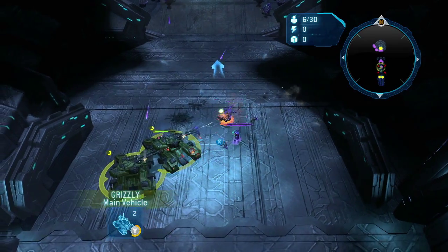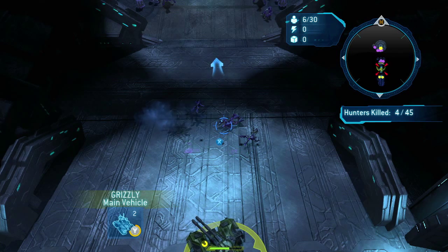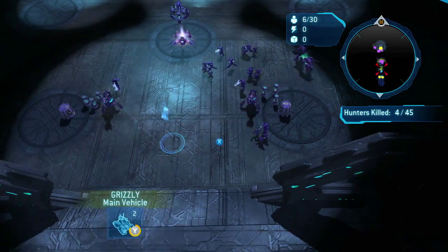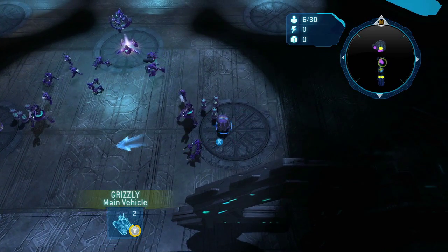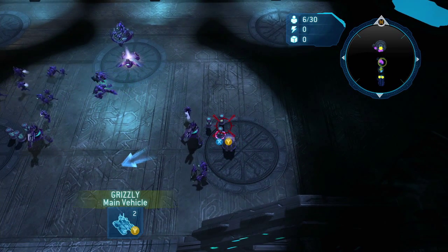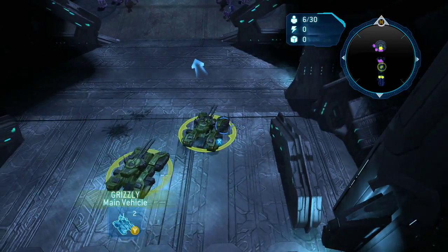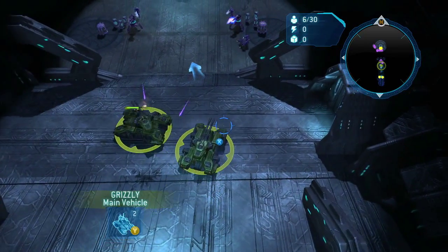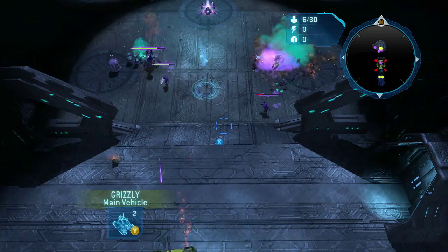That last little group right there, you really can't yo-yo away from because they're not going to follow you. You want to target these canisters for the next group. Do not let those elites with the swords touch you. If you hit the canisters, just like in Halo 3, it'll blow up everything around it. I tend to save it for my Y ability, and once it finally hits, I'll go ahead and hit the canisters — and everything around it dies.